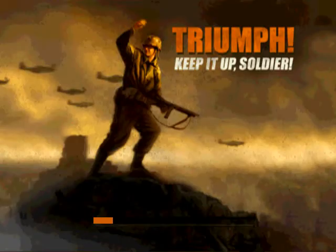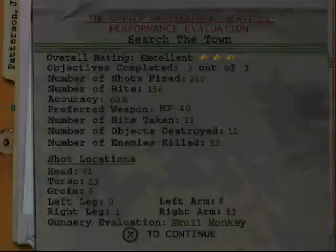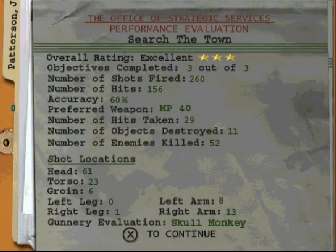Marquee hideout located. There we go. Three stars — that means the medal's guaranteed now because we have two out of three levels of the first mission with three stars. So we have the medal guaranteed now. We are Skull Monkey.